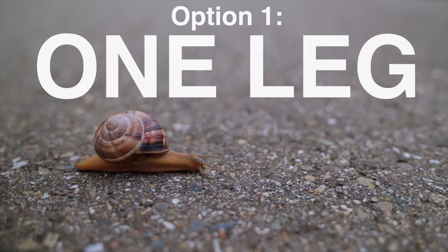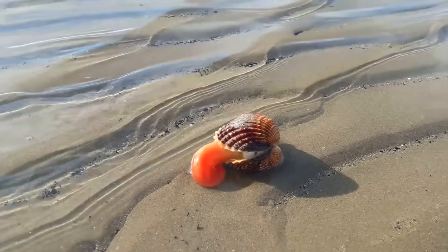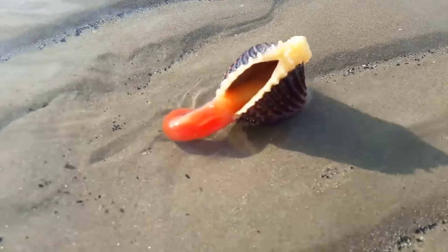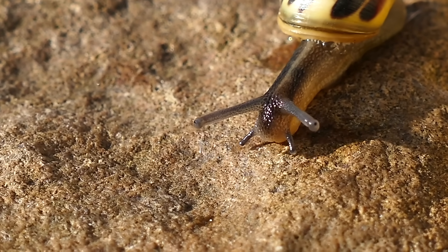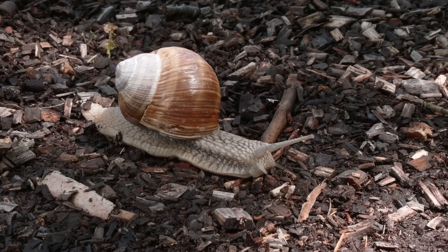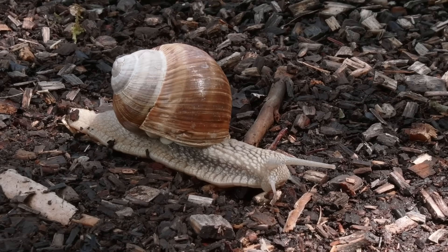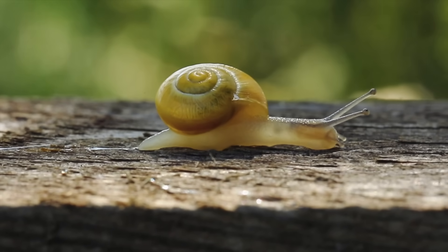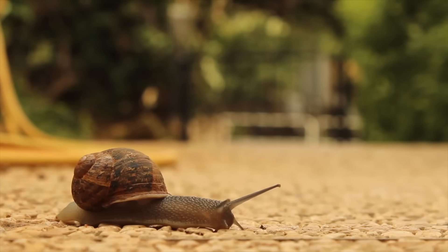We'll kick things off by discussing lifeforms with one leg. You might not think any species has a single leg as their default setting, but nature doesn't care what you think. Many clams and oysters use a single muscular limb to drag themselves along, and their gastropod relatives — a group that includes snails and slugs — have a similarly bold approach. Though it might not look like it, the bottom of one of these slimy fellows is actually a single giant foot, which they slowly undulate to move forwards. The only way this even remotely works is because the snails constantly lubricate their undersides with mucus, allowing them to triumph over friction — although just barely.